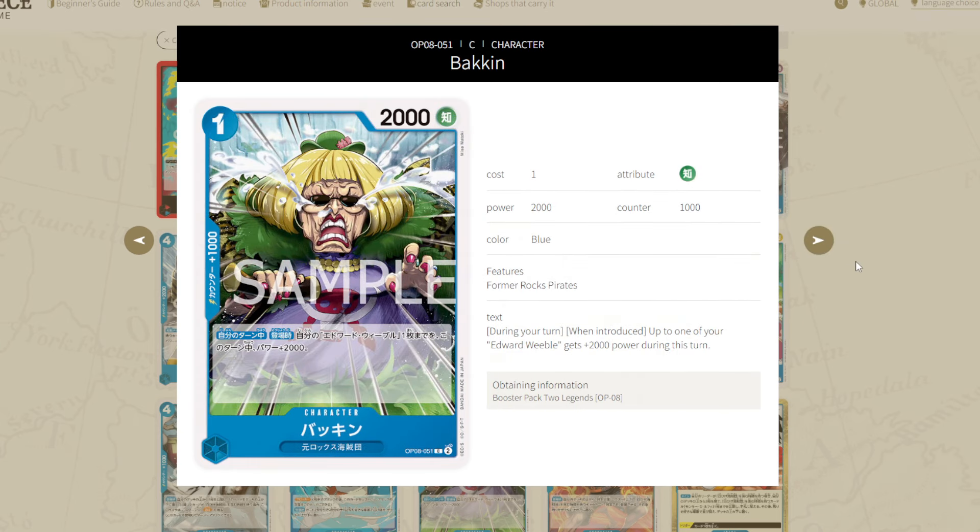Next up, Bakkeen is a 1-2 with a 1,000 counter and the former Rocks Pirates type. On your turn on play, up to one of your Edward Weevils gains 2,000 power for the turn. This card is pretty terrible. Until we get an Edward Weevil leader, I don't think this would ever be played. It needed to be a 2k or something, but even then it's not searchable. This is just a filler card — you're not running that.